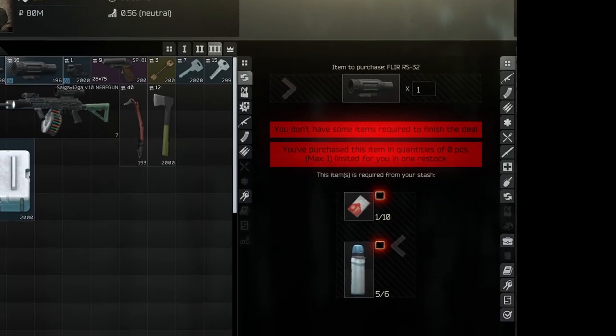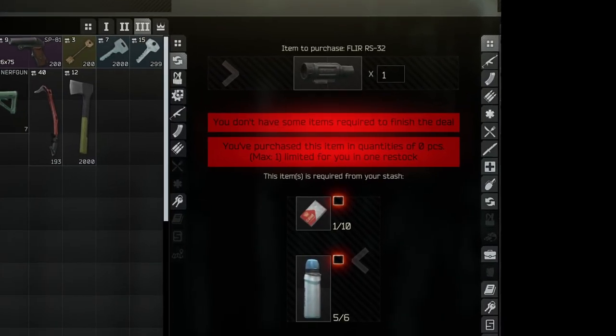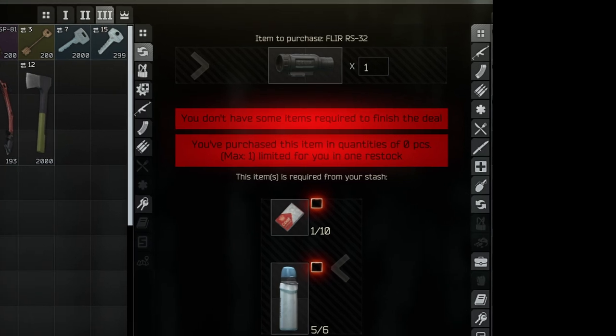Alrighty, I was going to save the best for last — here it is. Head over to Jaeger Level 3, go to the trade. You're going to need ten of the sugars and six of the Aquamaris, and you can get yourself a blur.